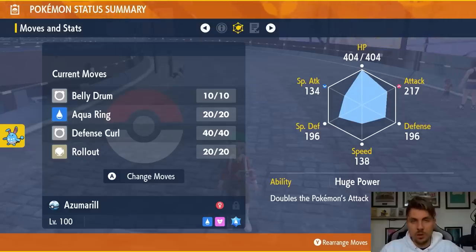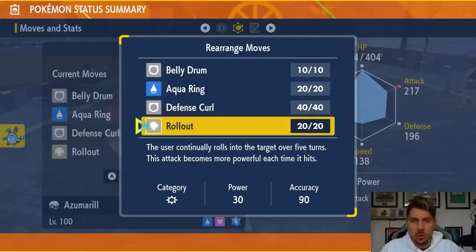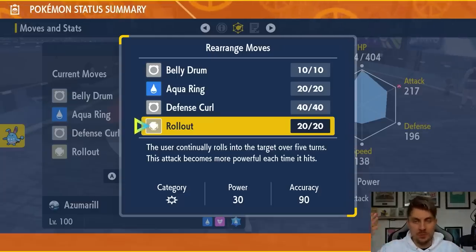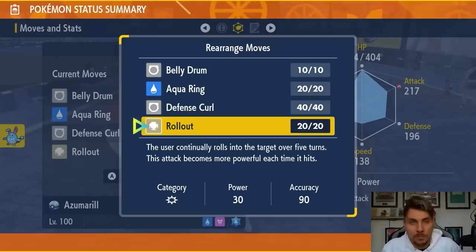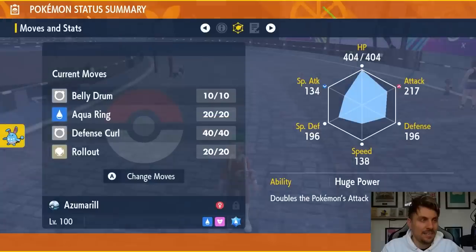Rollout starts at 30 base power, but if you use Defense Curl before it, it becomes 60 base power, meaning it will double from 60 all the way up over five turns to a 960 base power attack — as opposed to the normal 480 without Defense Curl — meaning you're going to be able to do considerable damage.